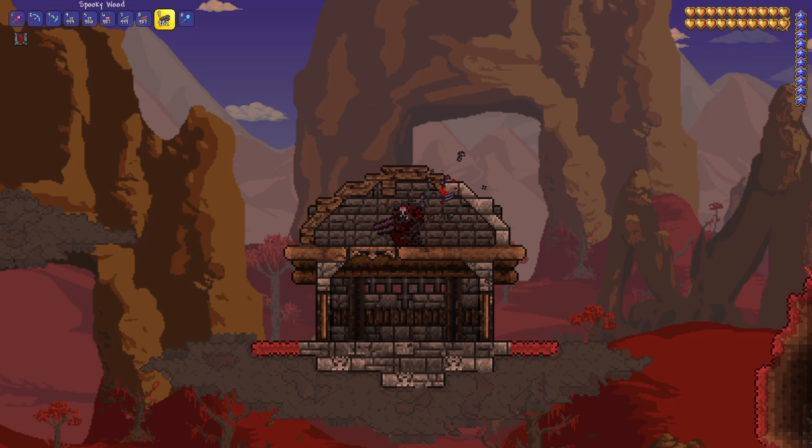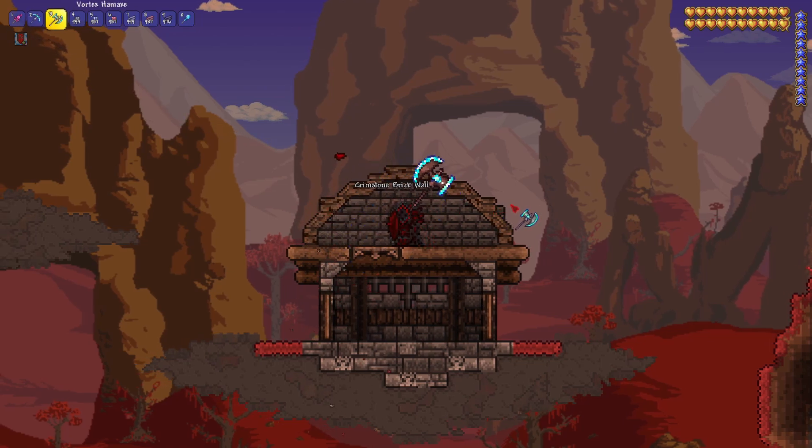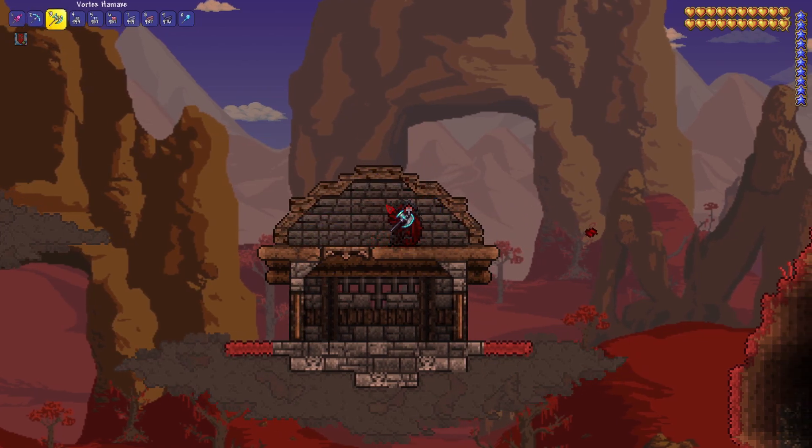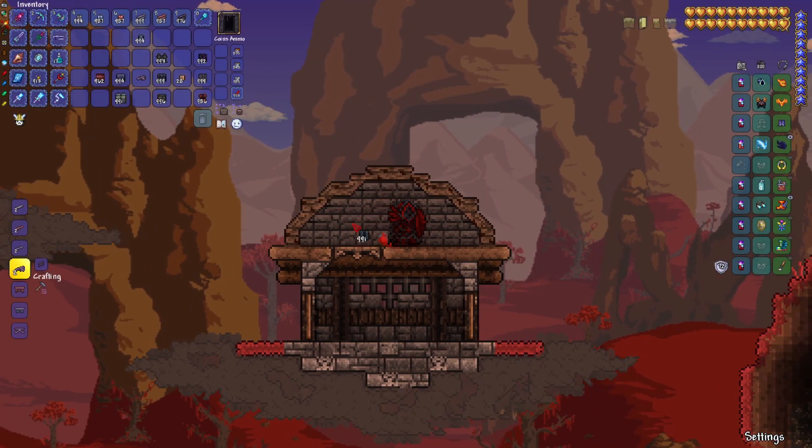So this is what I've managed to come up with in about 20 minutes roughly. I'm just going to add a little bit more stuff and then you're pretty much done. It's a really simple way to make nice Crimson or Corruption builds — this palette is quite effective overall.